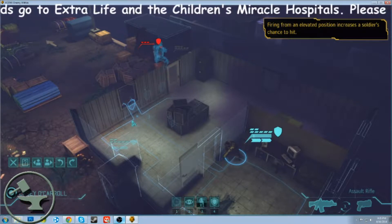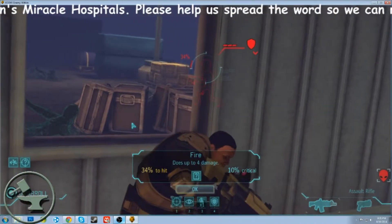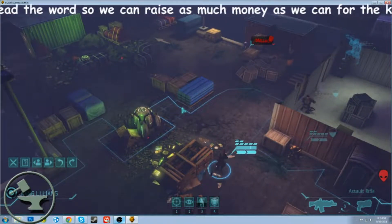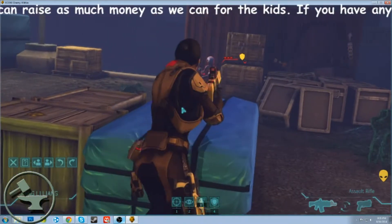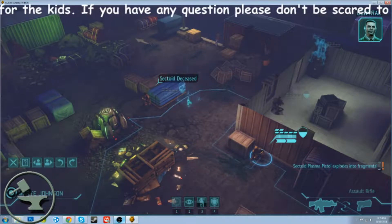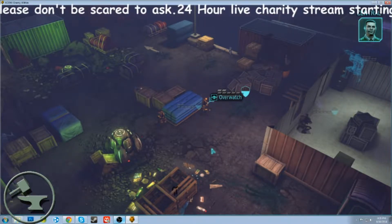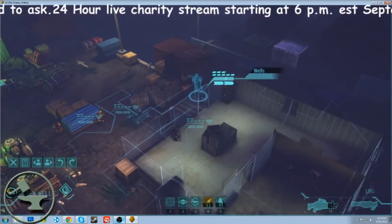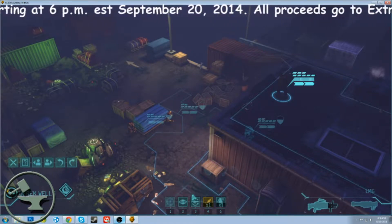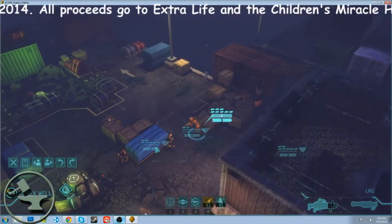Now it's the Irishman's turn. I'll run to here - I got eyes on, 34% chance, not great but I'll see. Miss, not a big deal. I'll move her up, 70% chance, boom she's dead. There's a move called overwatch which basically means if an enemy comes within sight range, my guy takes a pop shot at them. That's what I have this one doing.